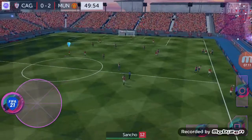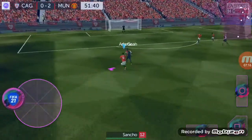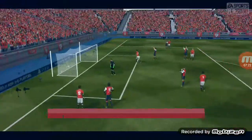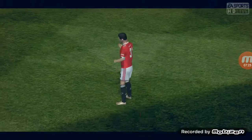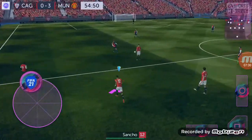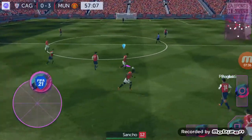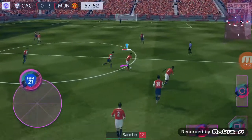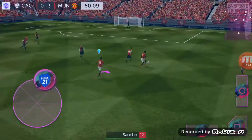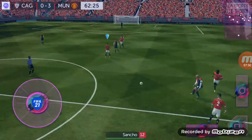Go as much as you can on the wing — there you go, that's what I was telling you. Then go for a shot. Go as much as you can on the wing with Jadon Sancho. Also, try and play as many short passes as you can with Sancho, because his passing is just too good.